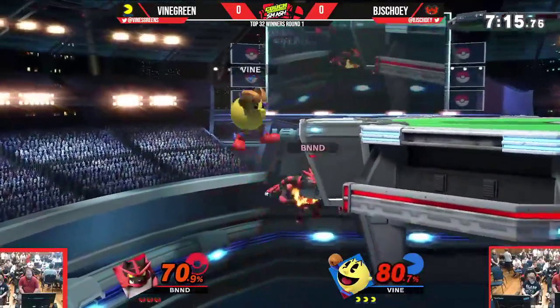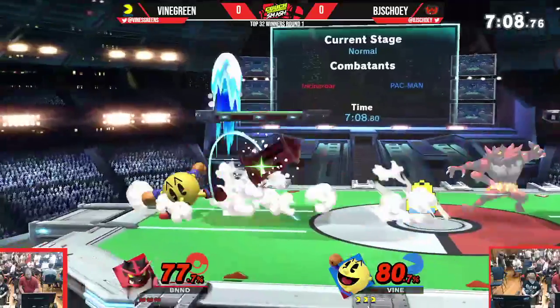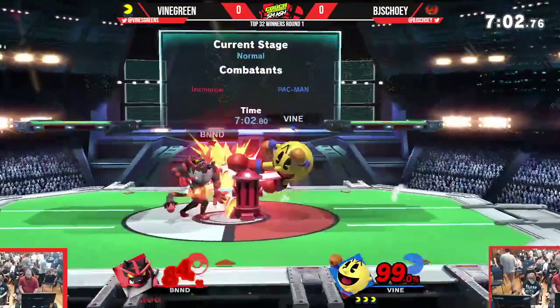Unfortunately that Warder is going to push Incineroar away, unable to get the punish. Charging the Fruit off stage — manages to recover, avoids the spike. Good tech. Vine looks like he just wants to keep Scully out, not let him get too close. Obviously a good gameplan to get through.